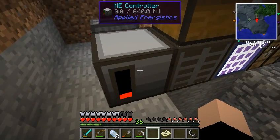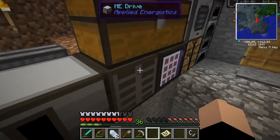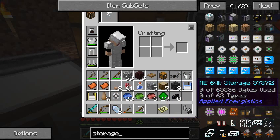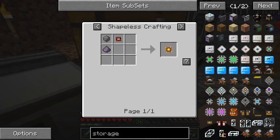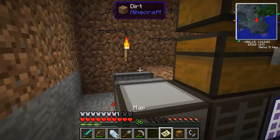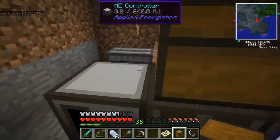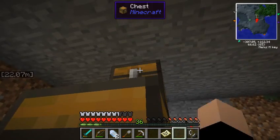Let's put this chest down and put all the stuff from our inventory into it. Next is the ME drive, and then the ME controller. Let's take everything from this chest and then destroy it so it won't have drops flying everywhere. Now let's put this down, and lastly the ME controller, which needs to be powered. Now the system is activating. Well, at least we can start putting stuff in. We're going to need something for the drive - the ME 1K storage, which is going to require a storage shell and a basic processor.